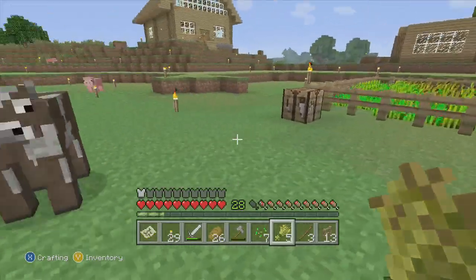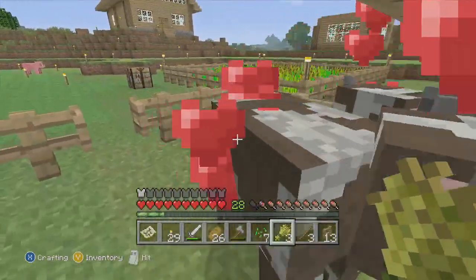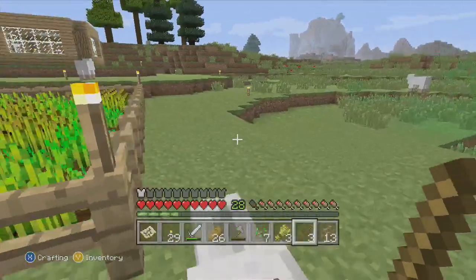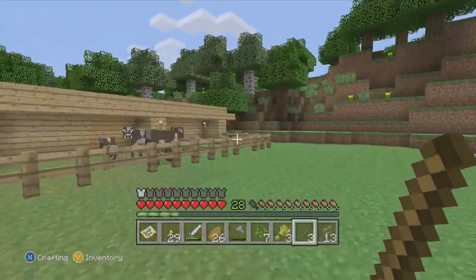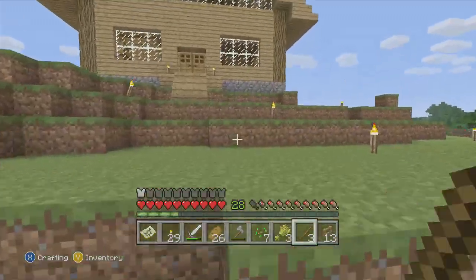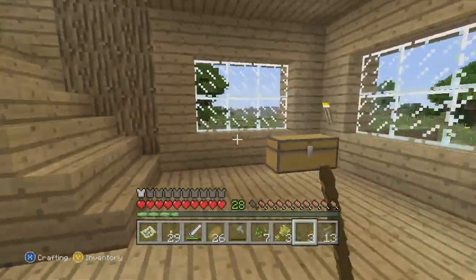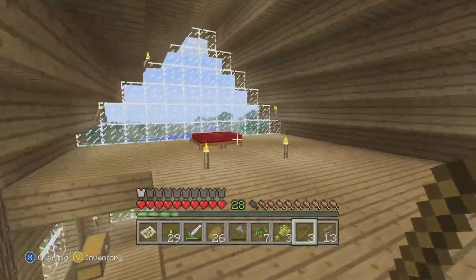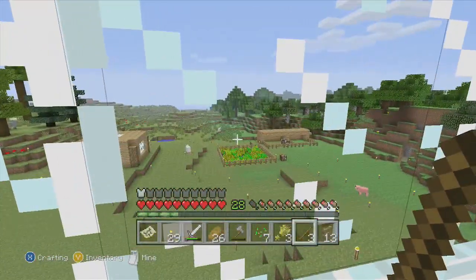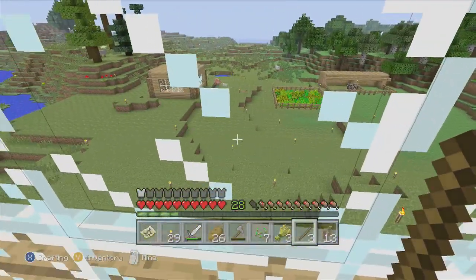I'll add a chicken coop as well. There's loads of wolves around here — there's one there, there's four over there — so they're obviously quite happy around here. And as you can see, I've finished my house, well, as finished as it's going to be for now. I've just put a couple of chests in, just gradually filling up. The upstairs is just empty, just a window, a bed. But you get quite a nice view from there.